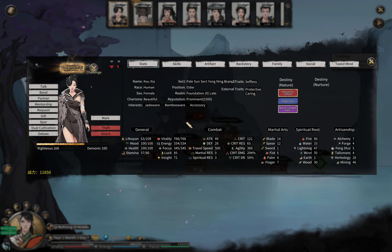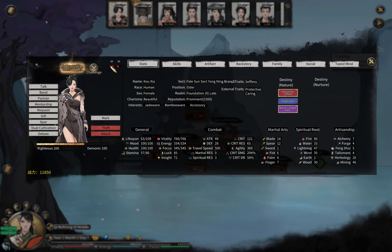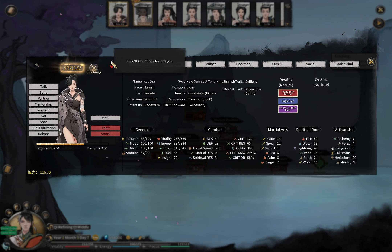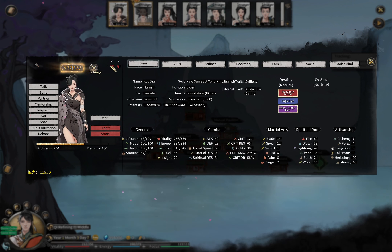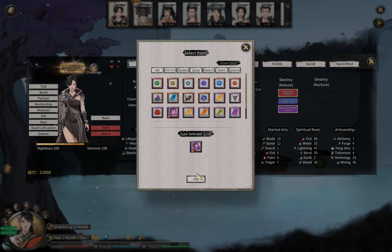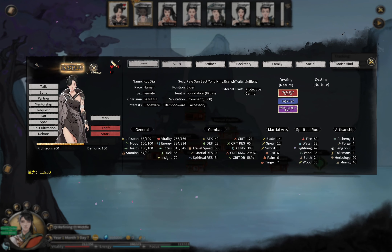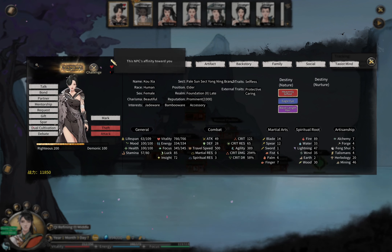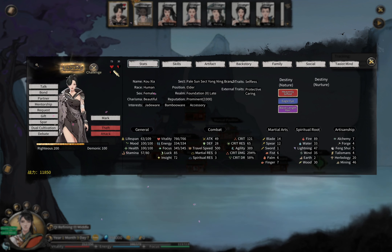Rule number three: the affinity increase from your actions will decay depending on how much affinity the NPC already has towards you. Simply put, the more hearts an NPC already has towards you, the more difficult it is to raise their affinity further. When she liked us at 30, a 400 spirit stone manual raised it 26 points. At 60 affinity, the same manual raised it only 13 points — already half the effect with just one heart.